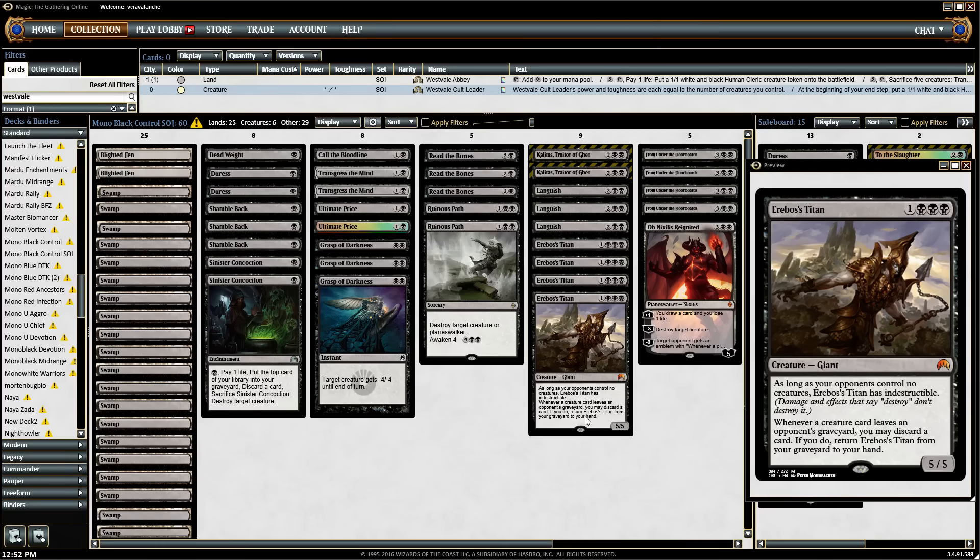In all honesty, this probably wants to be in a Finkel-based build with Seasons Past and just what green has to offer. But I thought I'd just try mono black. I might actually play this for 'Playing on a Budget' next week, because it's extremely budget if you take out Kalitas, Traitor of Ghet. I'm not quite certain how much we need Kalitas — the life gain, the exile, and the 2/2 zombie tokens actually seem like they're going to be pretty necessary for the deck.